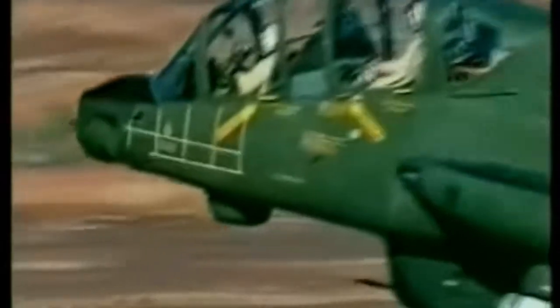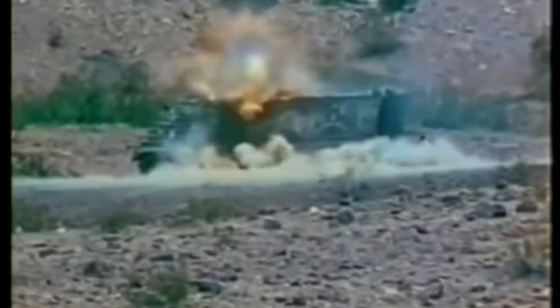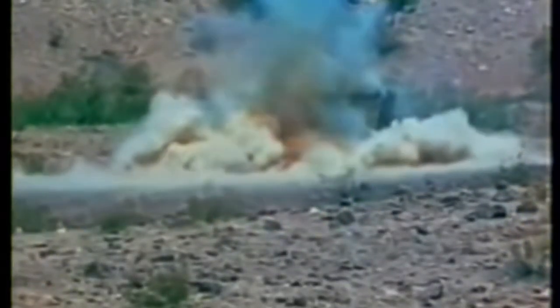The Cheyenne had two crew members — a pilot and a gunner, just like the Apache — and could engage multiple targets at once with a computerized fire control system and early helmet-mounted sights for the crew. The Cheyenne could also be armed with rockets and TOW missiles, in addition to its 30mm cannon and 40mm grenade launcher, both of which had turrets of their own.